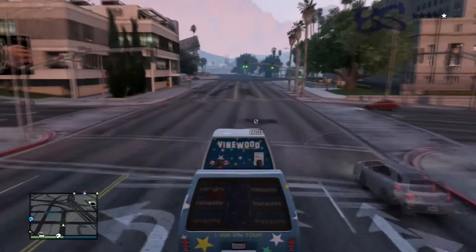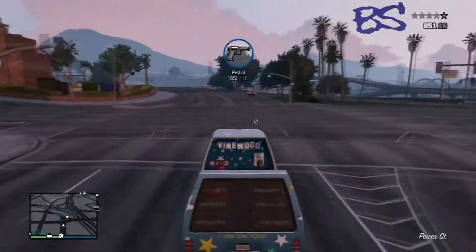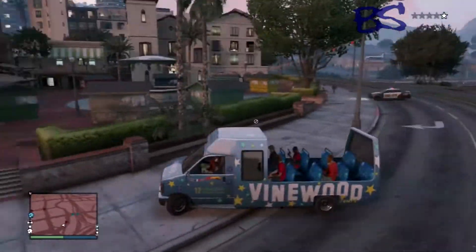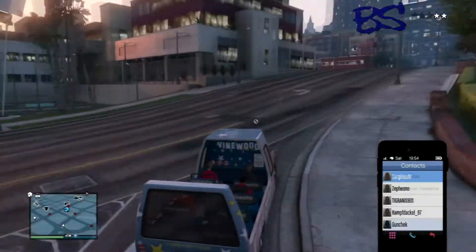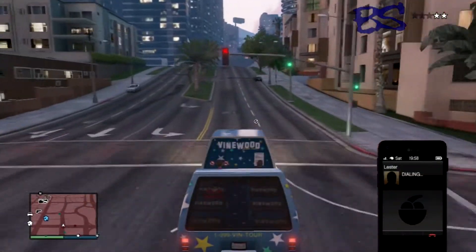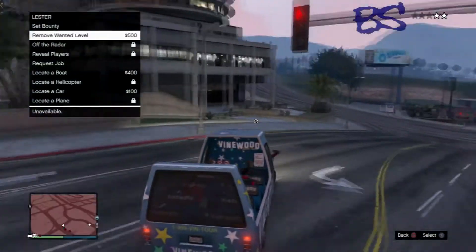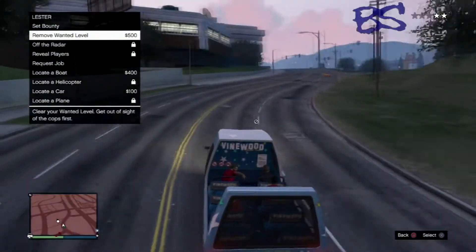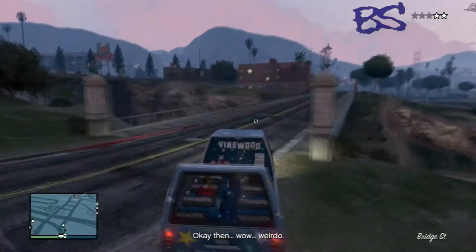Howdy fellow YouTubers, my name is Bob Straight, and today I'm here to show you how to get rid of a five-star wanted level in GTA Online. First thing you're gonna need is one of these Vinewood cars that are extremely exposed, because cars that are exposed are very resilient to bullets. After that, you need to pick up all seven of your teammates so that you just have raw firepower against the cops.